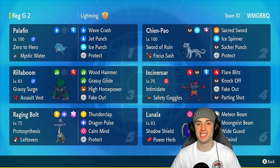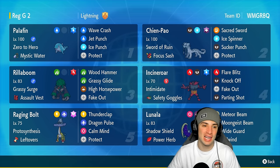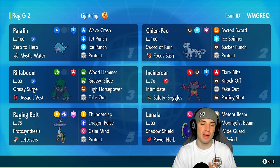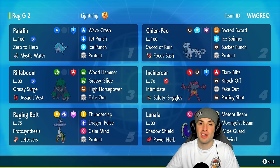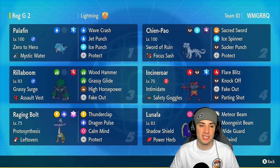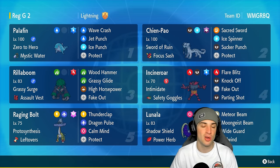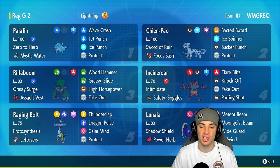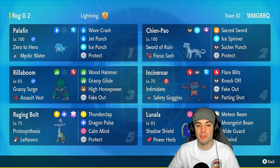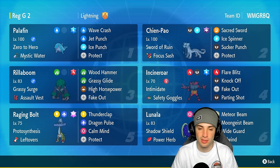What's going on YouTube, Jeans here, welcome back to the channel. I'm proud to announce the dolphin has returned - we are rocking out with a Palafin and Lunala team today in ranked Regulation G. Palafin is an all-time favorite of mine from the Paldea region. It has the unique ability Zero to Hero and I love its design. This Palafin is all about attacking with Mystic Water, Wave Crash, Jet Punch, Ice Punch, and Protect - big STAB moves with priority coverage against Dragon types.